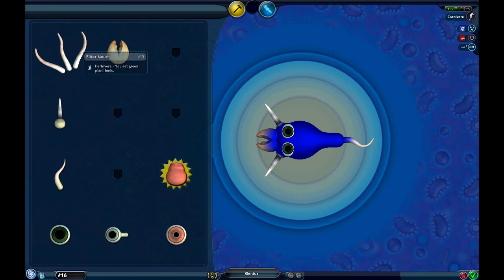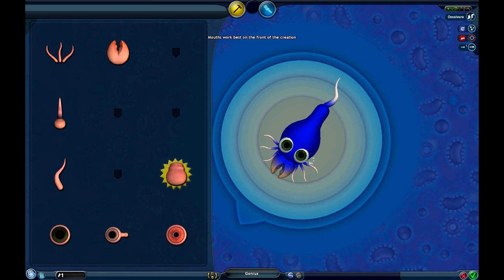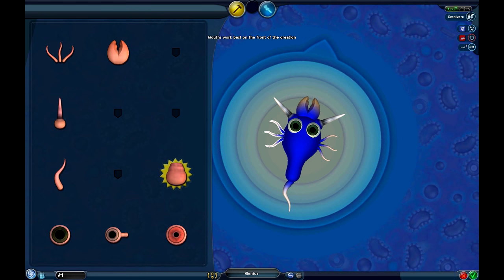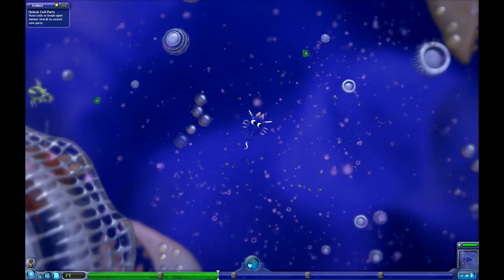Now that we have some more DNA, we can do fancy stuff. Not a jet, but we can begin eating non-meat. We'll just put that on our side. What do you mean mouse works best on the front? It's fine. Stop trying to warn me. I will go — look, it'll work perfectly fine.